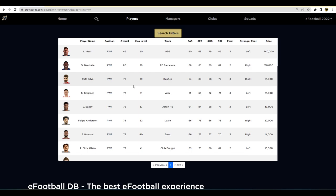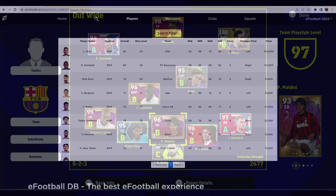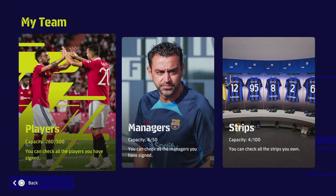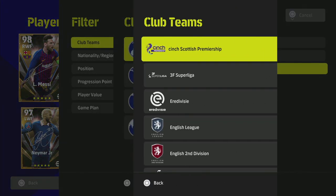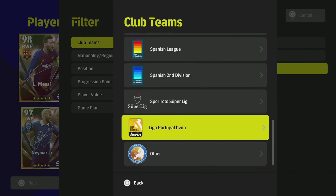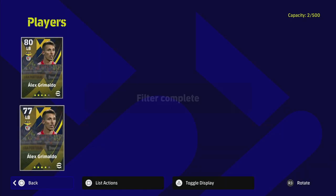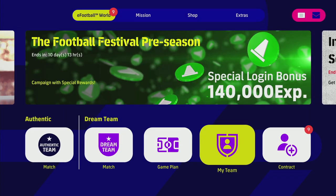I do have Rafa Silva — I might actually boost him up. He has been a monster for Benfica for the last couple of weeks. We also have Bailey and a couple of guys you could train up on A form. I'm going to double check — filter by Benfica. It seems I don't actually have Rafa Silva on this profile, so I might go in and buy him and max him out.